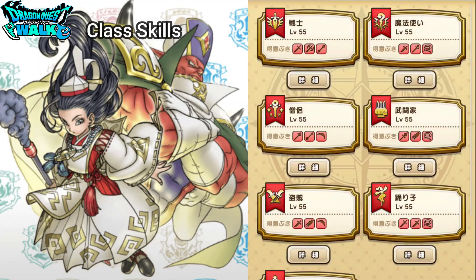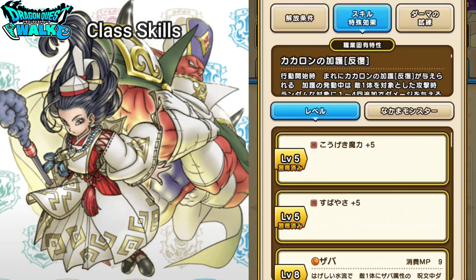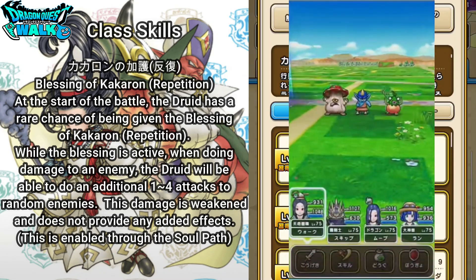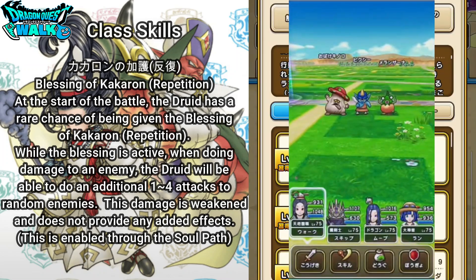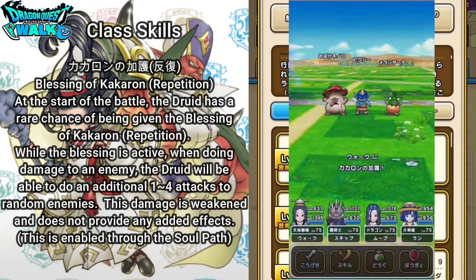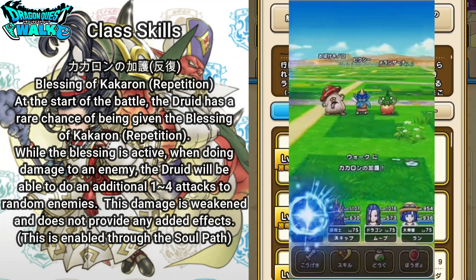What I want to do is go over the class skills, which are going to actually be quite unique. This first one is going to be called Kakoron no Kago Hanpuku, which pretty much means Blessing of Kakoron Repetition. At the start of the battle, the Druid has a rare chance of being given the Blessing of Kakoron Repetition. While the Blessing is active, when doing damage to an enemy, the Druid will be able to do an additional 1 to 4 attacks to random enemies. This damage is weakened and does not provide any added effects.